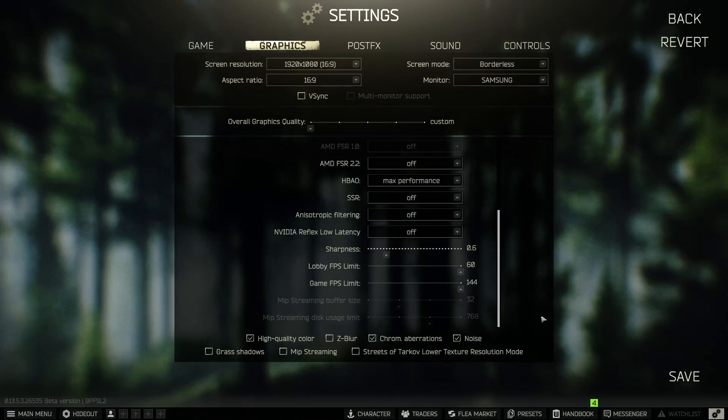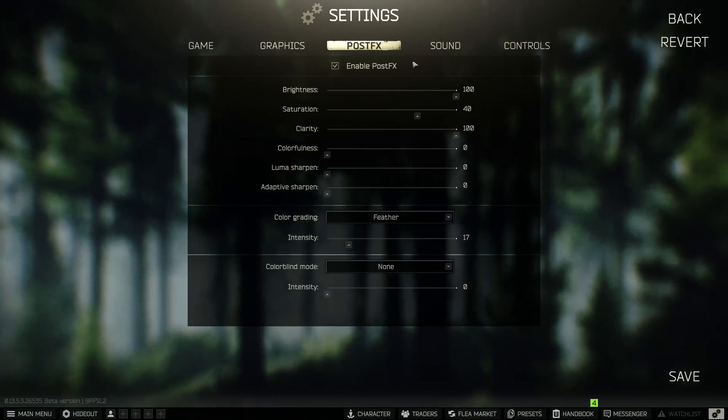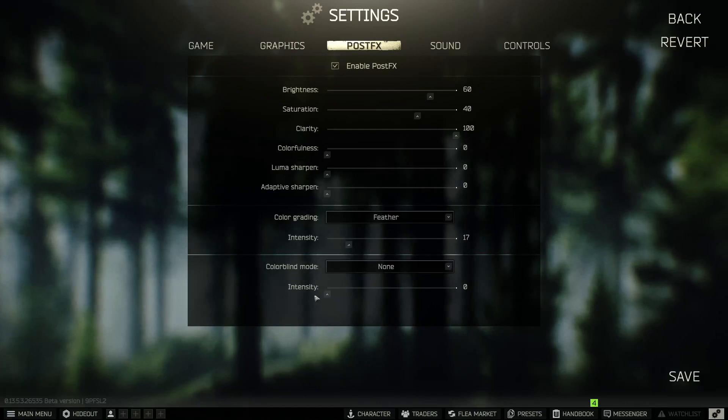Now let's go to Post Effects. Post Effects control the visual quality and look of the game. Enable it if you want — it's personal preference but I do enable it. Set brightness to around 60 — 100% is too bright during daytime. Saturation I have at 40%. Clarity at 100%, the next sliders at zero, and the vignette intensity at 17. Copy these exact post effects settings for a great-looking game.